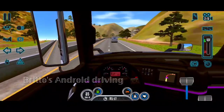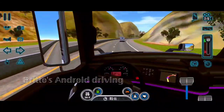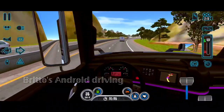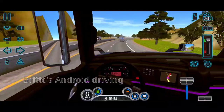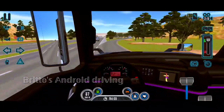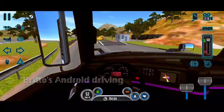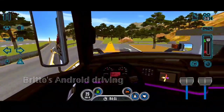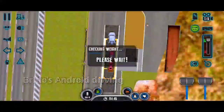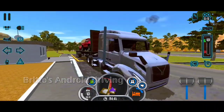Yesterday's Mack Anthem also had nice pickup, but with the heavy oversize load the top speed was limited to 55 km/h no matter how hard you pressed the throttle. This truck's load is much lighter. There's a checkpoint event on the highway — that's a very nice feature because while going on the highway you have events that keep things interesting.